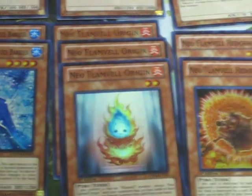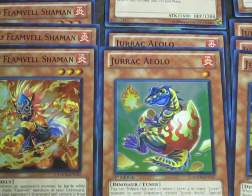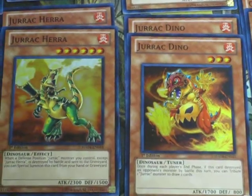Got three Neo Flamvell Origin, two Neo Flamvell Hedgehog, two Garuda, three Shaman, two Jurrac Aeolo, three Gallum, two Hera, and two Dino.